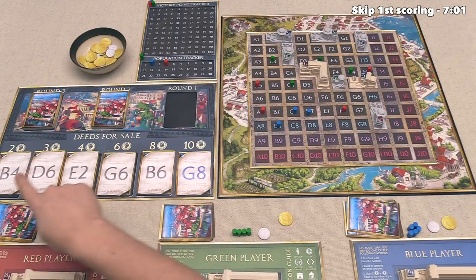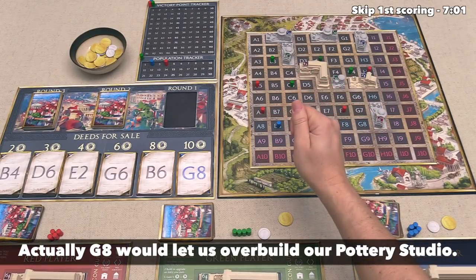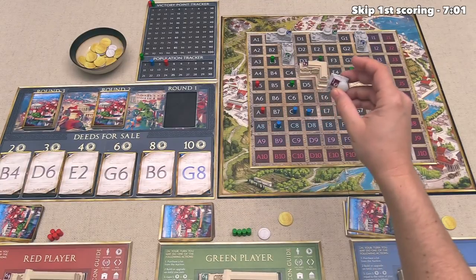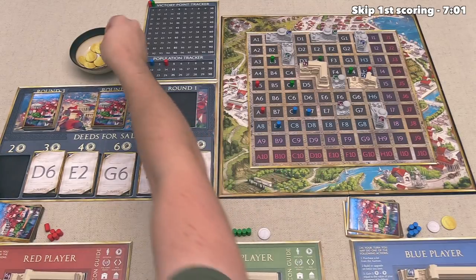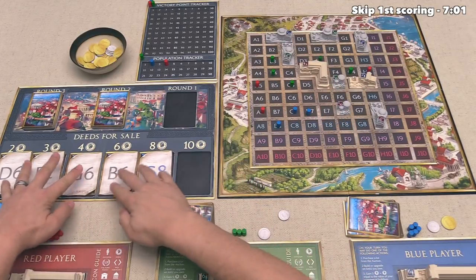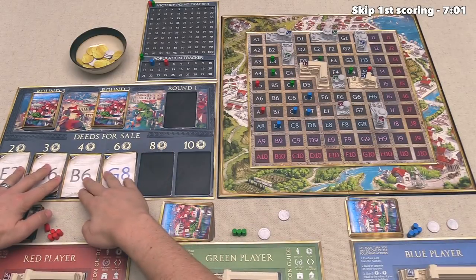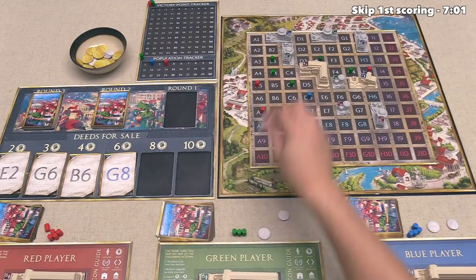It's now our turn, and it looks like none of these plots are really going to line up well with any of our current buildings to try and do a big overbuild action. So I think maybe what we should do is construct some bakeries to try and get an income done so that we can purchase more lots before the end of the round. So with that in mind, let's just take this bakery and put it right over here onto F7. After that, it is the green player's turn, and they're going to buy B4 for just 2 money. So that is going to put an ownership marker right over here, which is close to quite a few of their owned lots. Moving on, it's the blue player's turn, and they like the look of D6 quite a lot. So they are going to spend 2 of their money in order to buy that lot.